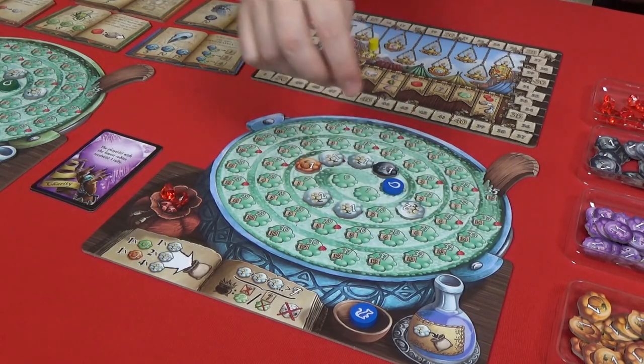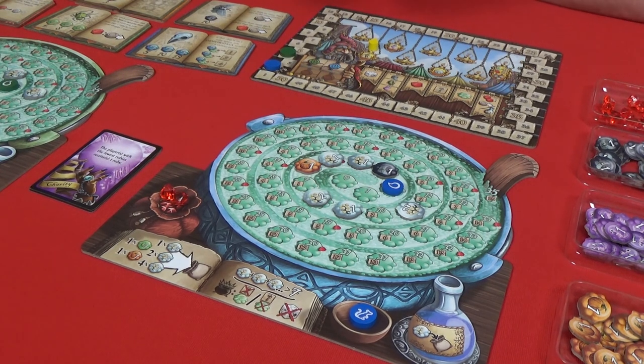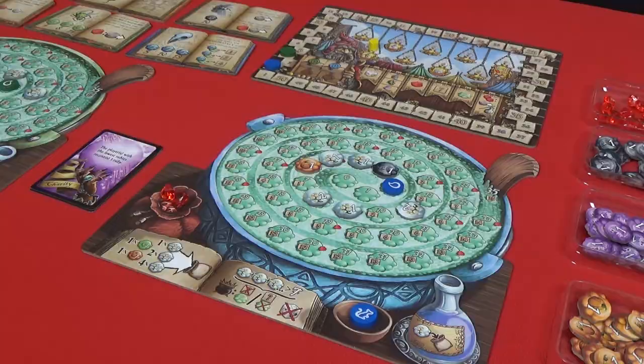I have three tokens left in the bag. One is my spider, one is my value three cherry bomb, and one is my value one cherry bomb. The chances of pulling my spider are a bit too slim, so I am going to stop right now.